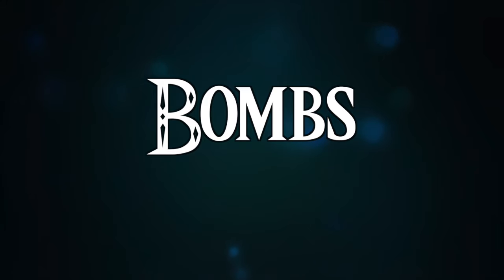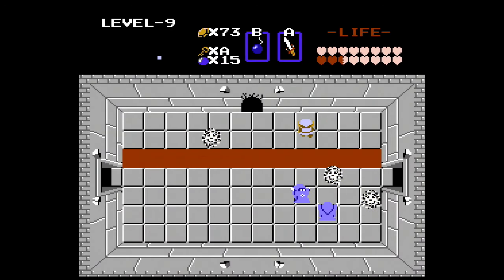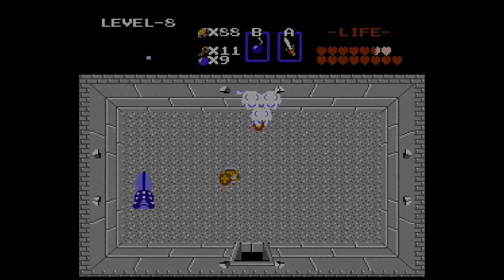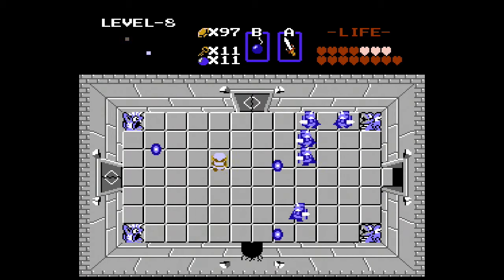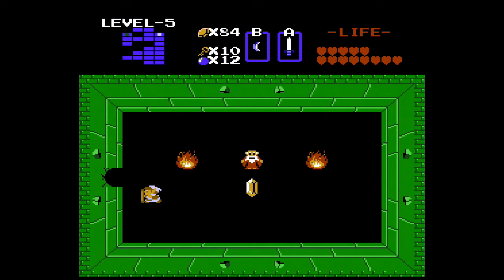BOMBS! Used to find secrets on the overworld by bombing walls, and can be used in dungeons to find secret passages and shortcuts. They are useful to damage enemies in groups or bypass the Darknut's defenses, even if it deals minimum damage. You have a max limit of 8 bombs which can be upgraded twice in certain dungeons for 100 rupees each, making the max amount 16 in total.